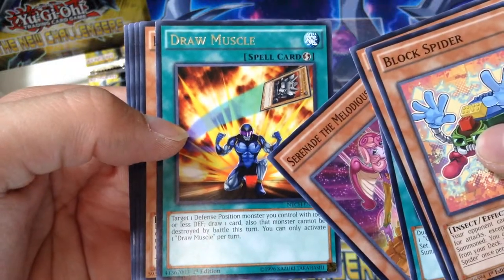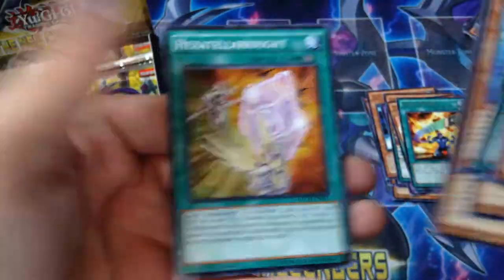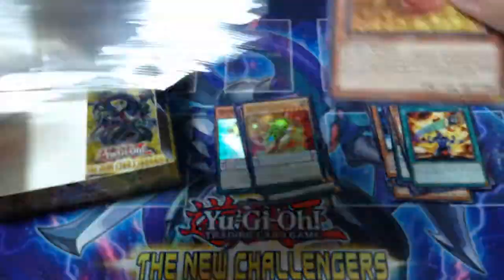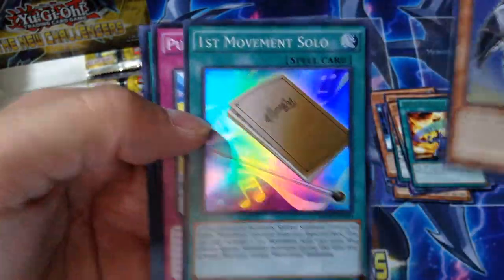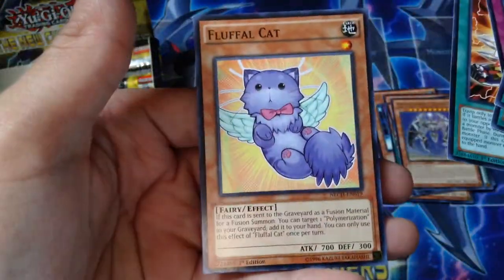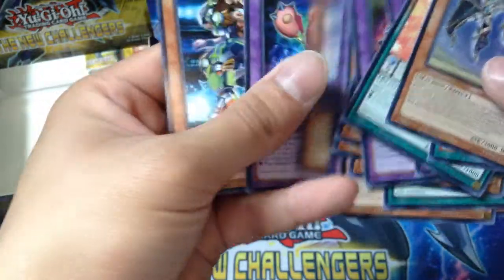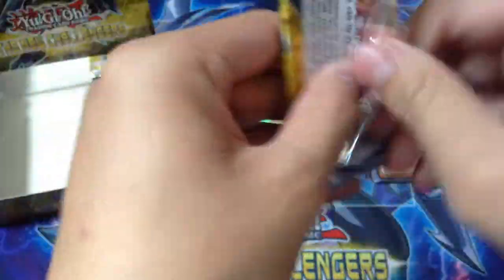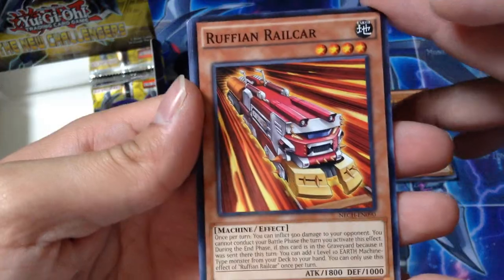Dinosaur of Stone and Speed Warrior, I think. Dinosaur of Stone, Grenade, Towers, First Movement Solo. It's a Maladis — I can't even say that word — Maladis. Burning the best card.